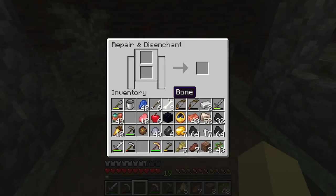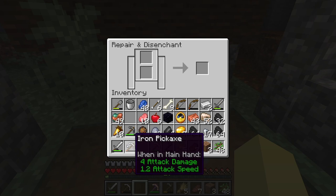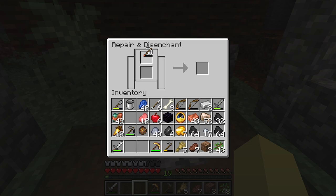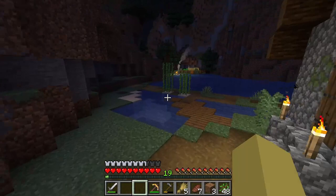Repair and disenchant — yeah that looks pretty cool. I can disenchant it. Repair and disenchant — no I don't want to do that. I do want to repair this however, that would be good. If I could repair it that would be nice. I wonder how you repair it. I'm so new to this stuff, I don't really play lots of survival. Thank you for the sugar cane.